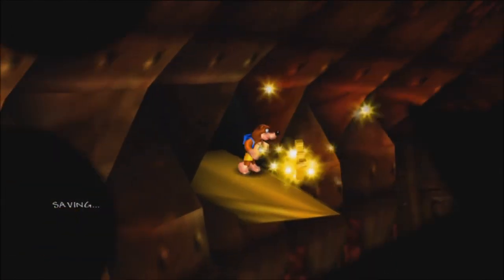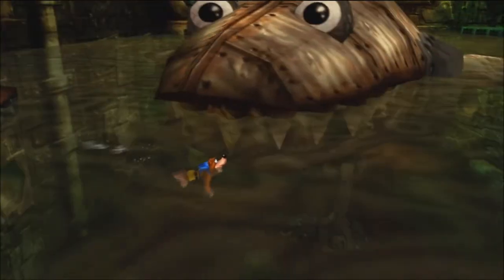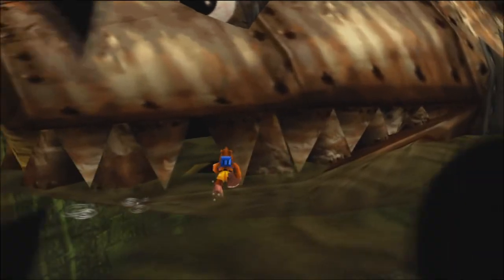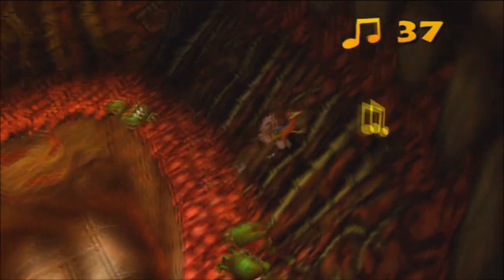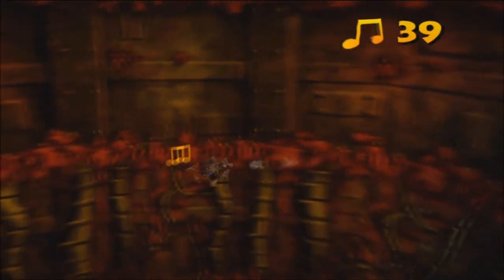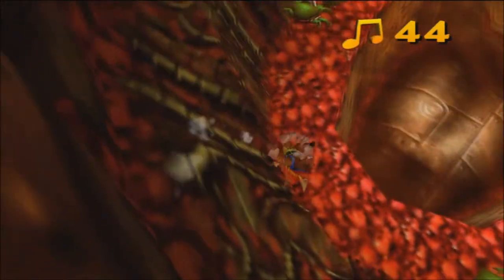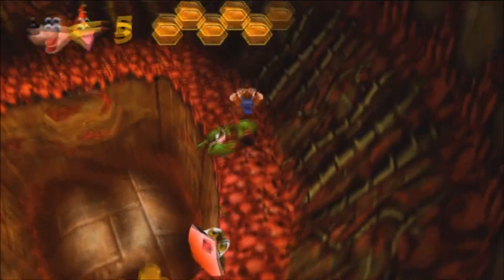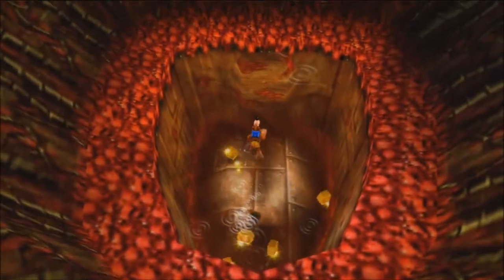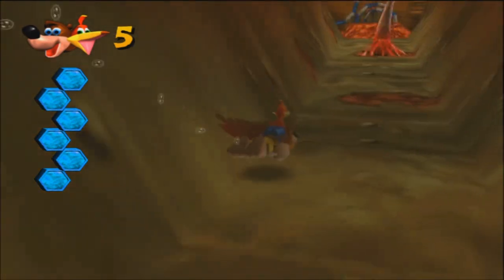Once you've cleared up Clanker's dental problems, you can climb into his body through his mouth, and this is when the level really starts. I like this level because it's kind of unique — reminds me of Zelda, going into Lord Jabu Jabu's belly. It's kind of the same thing. The whole level is designed around being inside some sort of giant mechanical trash compactor fish thing. No wonder his stomach hurts — he's got crabs crawling around in here, some notes, and also tentacles in his stomach. That's something you certainly don't see every day.